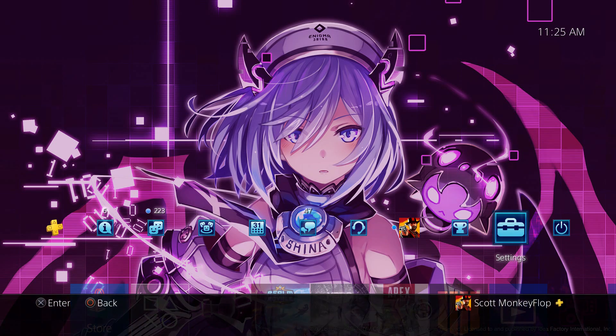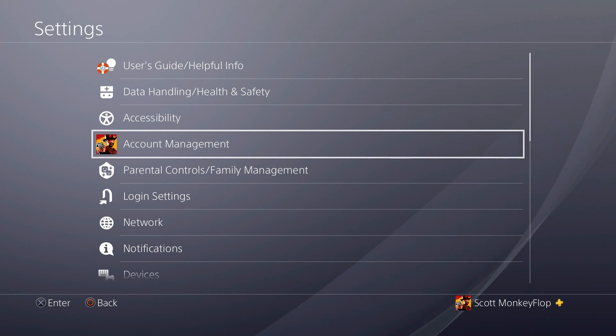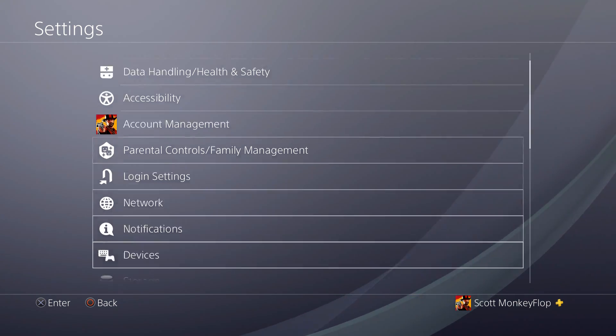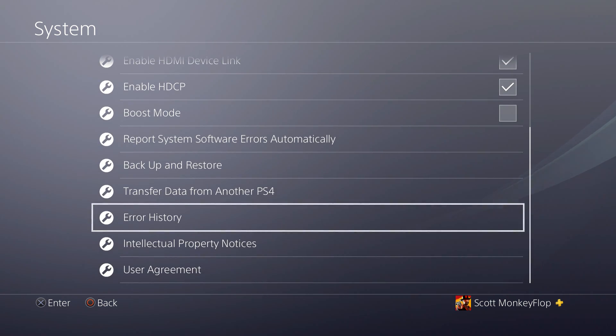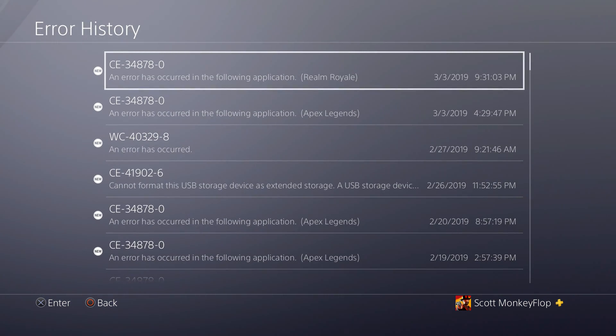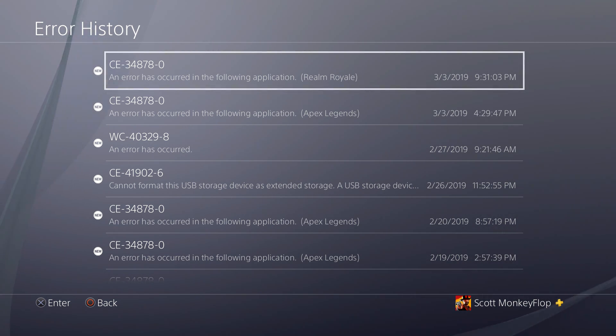Now that we're on the PlayStation 4, I'm going to show you where to go to find the errors occurring on your PS4, whether within an app or the system software itself. Go into Settings, then scroll down to System. Once you're in System, scroll down to the bottom — the third one down from the bottom is Error History. It's going to display all the errors that have occurred. If it's related to a specific game, it should have a CE dash followed by some numbers, and at the very end it will say the game that's causing the crash.